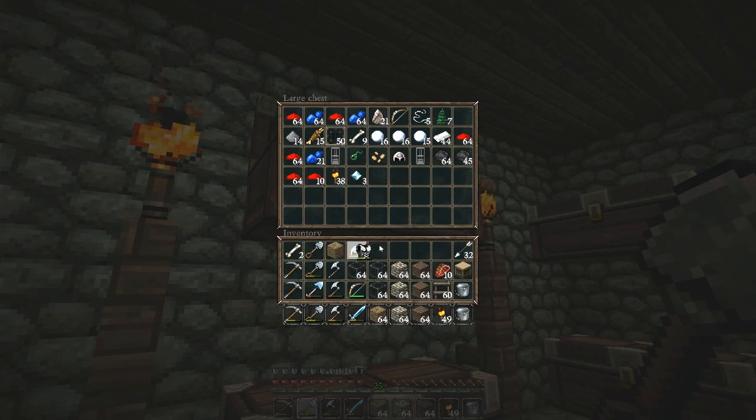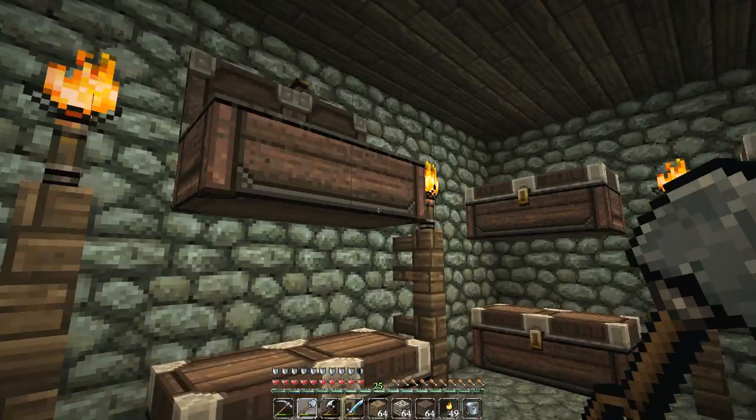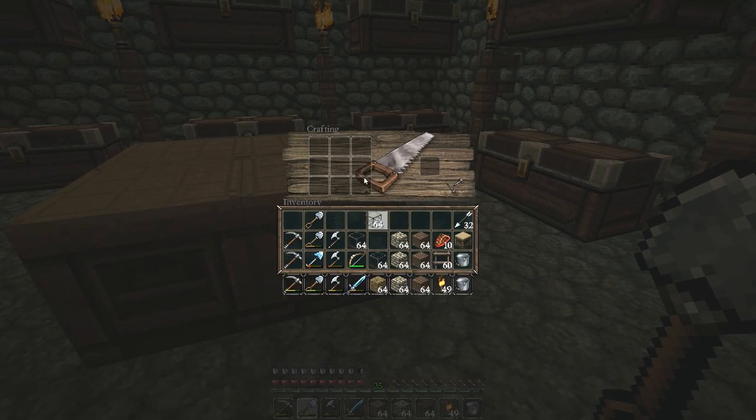With my diamond sword and diamond armor, so if I see an enderman I'm gonna take his ass down to Chinatown. You know what I'm saying? Let's make some glass panes.